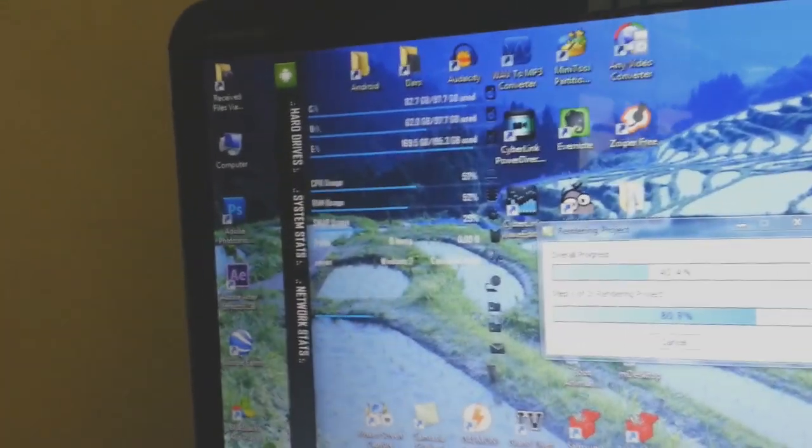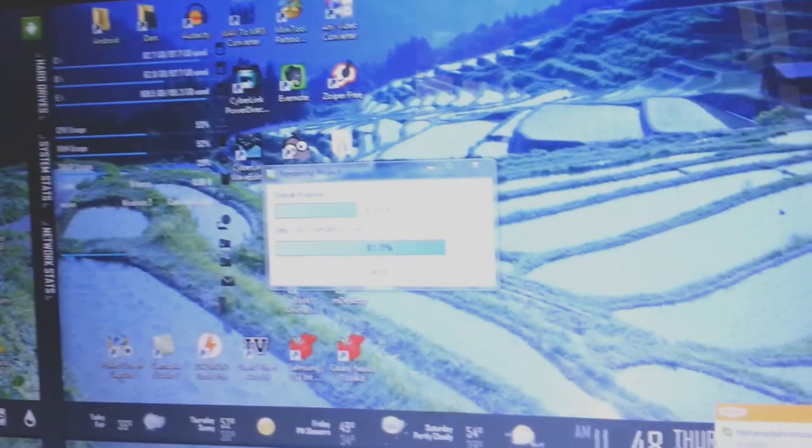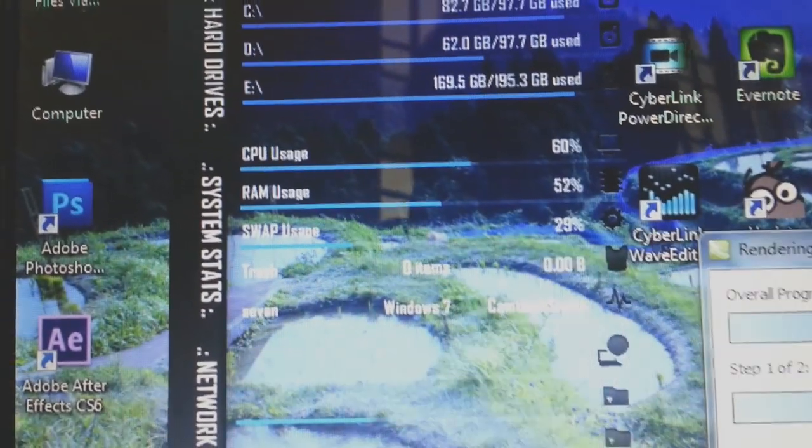This laptop is pretty cool — it has a Core i7 2GHz CPU and 6GB of RAM. As you can see, this is the lock screen. Everything works perfectly, and now I'm rendering a video using 58% of my CPU.